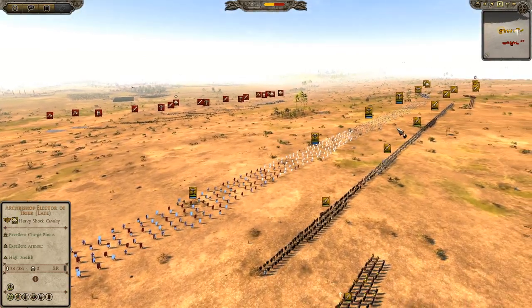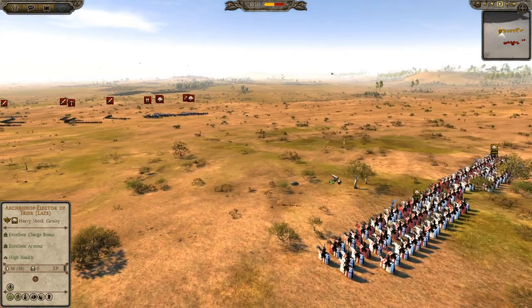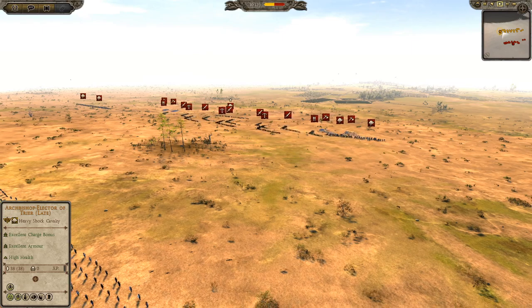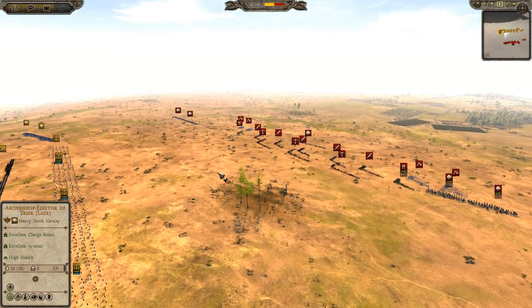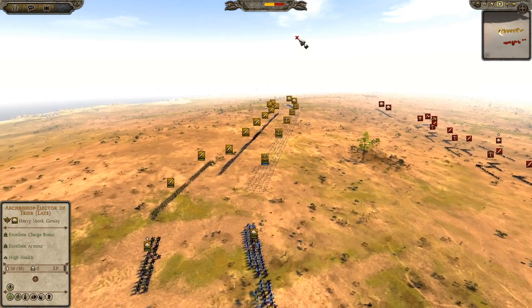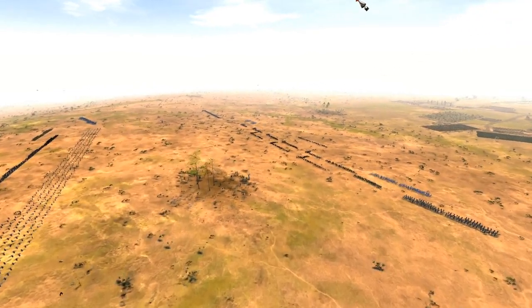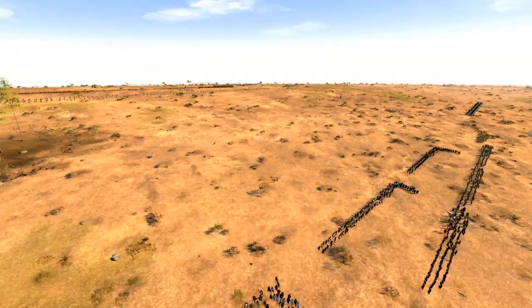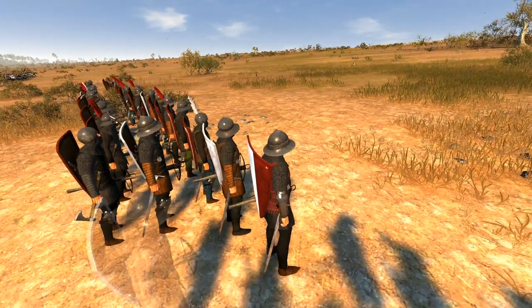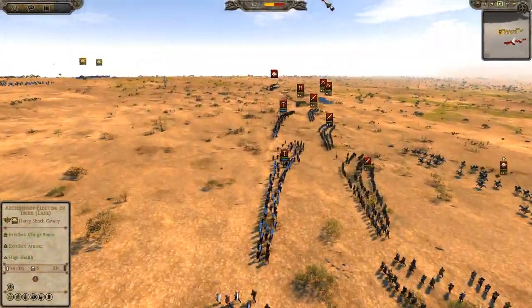We are getting ever so close to the clashing of the battle. I'm moving up my cavalry over here, forcing his right as he abandons it to take up position on the other side. I was wanting to stay on this hill but I've been forced to come off it a little bit. He has Hanseatic crossbowmen first, then swords — and they've got axes actually, they're going to be pretty nasty.